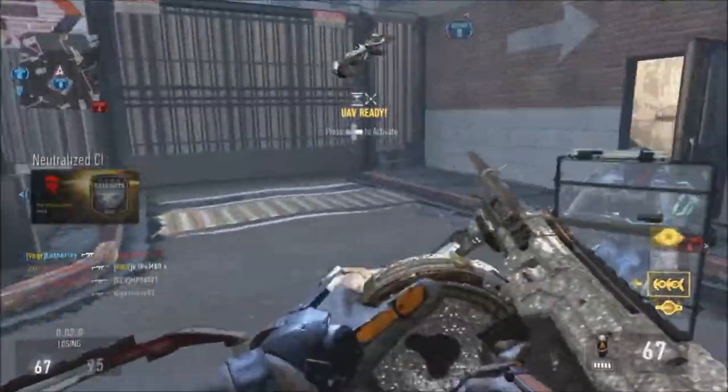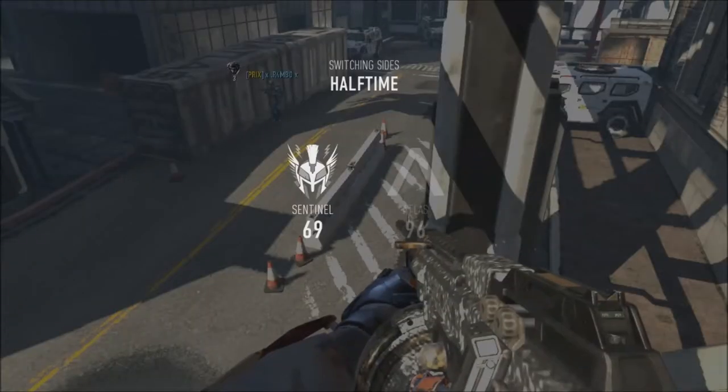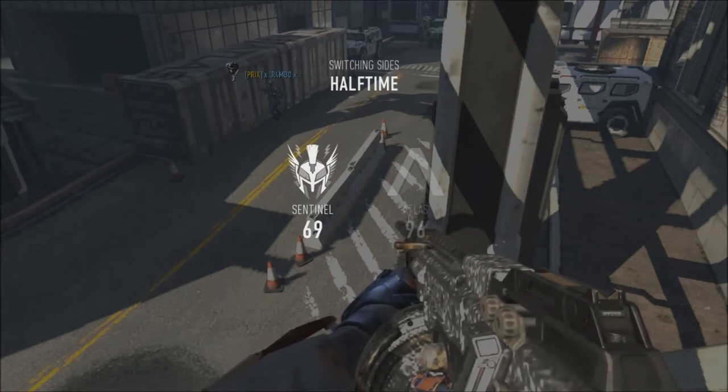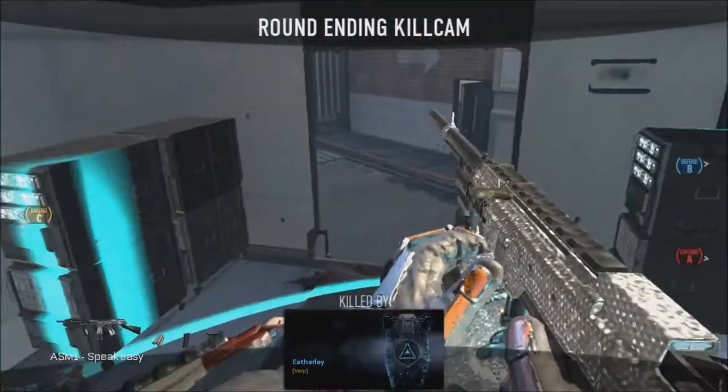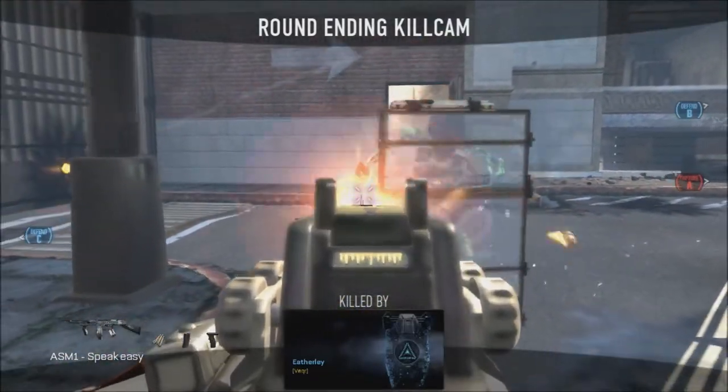I have the HUD and the extra time on the recon drone. On the UAV — I'm doing this from memory — I have assist and extra time. On the system hack I have assist and extra time again, but you can put that second one on if you feel confident enough to survive.